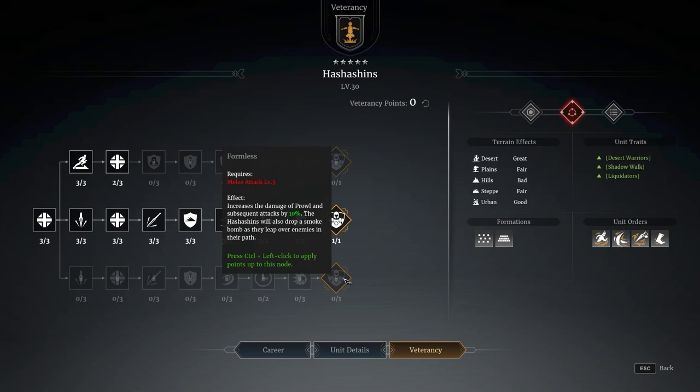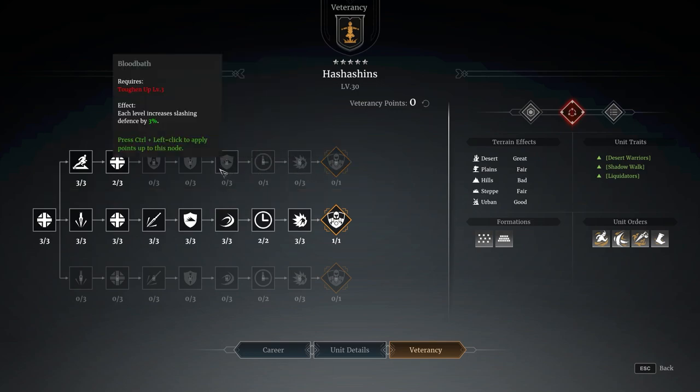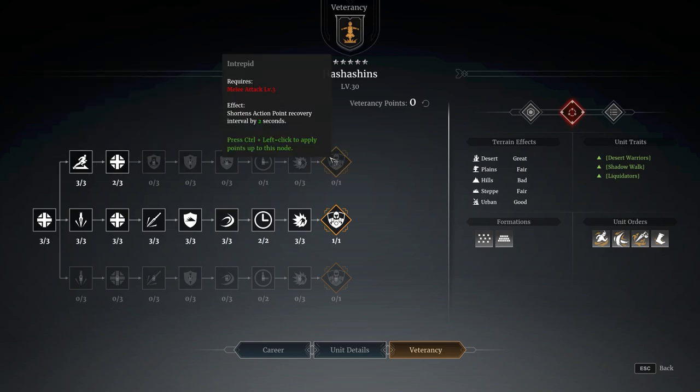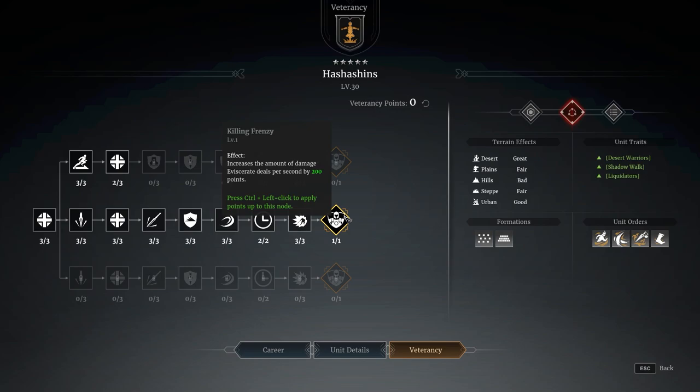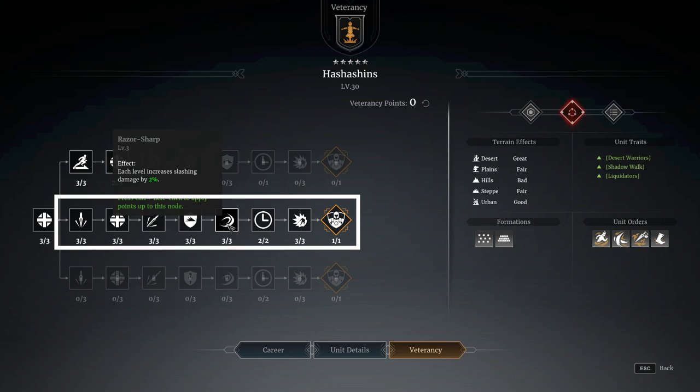You can also choose between the full top or the middle line. The full top is actually really good because it gives you a two-second action point cooldown, which fuels your abilities — without abilities, this unit is essentially useless. So if you want more sustained fights to dive more ranged units, go straight for the top line. If you're going to play more riskily, you can try the middle line, which is designed around increasing your Eviscerate damage.